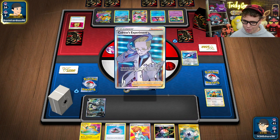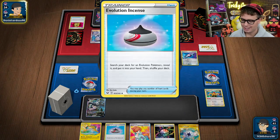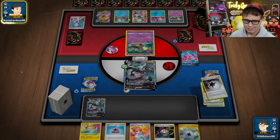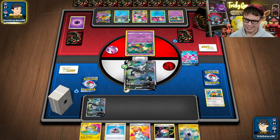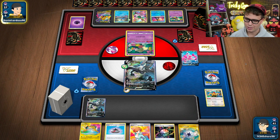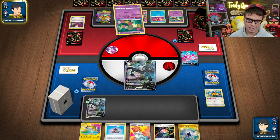I've got the Lugia V-Star in my hand with that Evolution Incense, so I can play that, get Lugia V-Star, pop two Archeops onto my bench, and I've got the Aurora Energy in my hand I can attach to the Raikou. We'll be able to charge the Raikou with one Primal Turbo and retreat the Lugia with my other Primal Turbo. They're going to Escape Rope up this Lugia — that's fine with me.